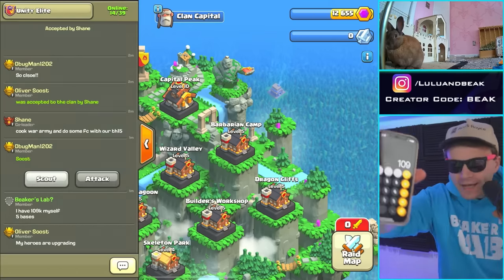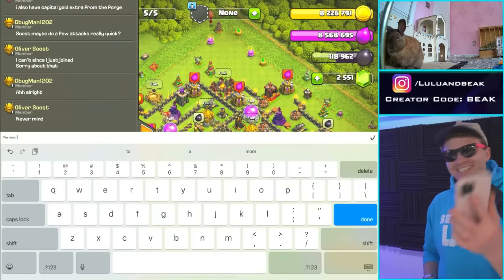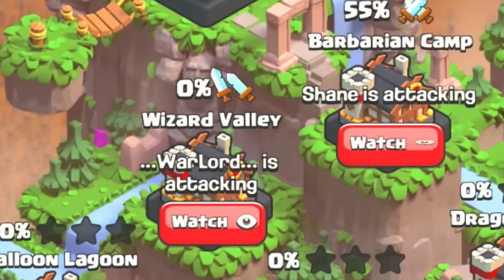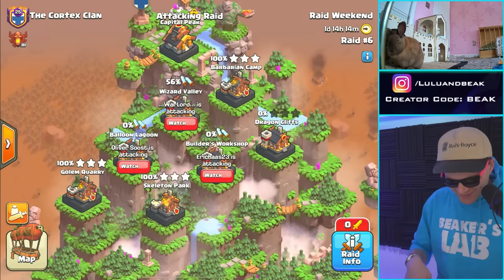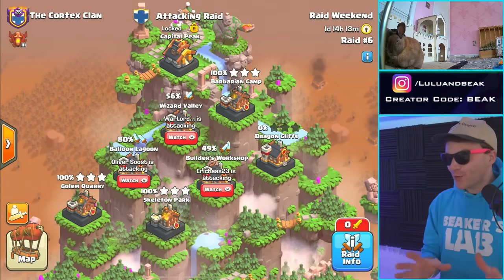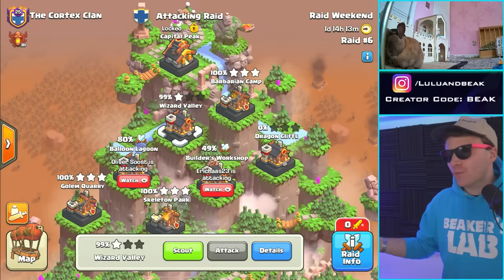We got another 24k right there, so the grand total for Beaker alone is 109k. I texted someone online like 'how much capital gold do you have' — it's bizarre when it's someone you know in real life. Everybody is grinding for this. I texted Warlord like yo, get that gold, we need your help. We already almost have 200,000 — I'm checking all the accounts like how are you doing, are you getting that gold? What are you doing Warlord?